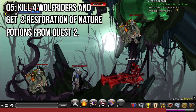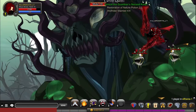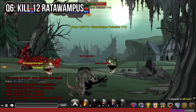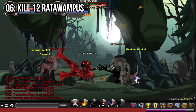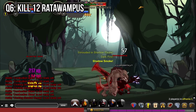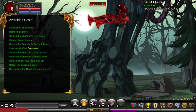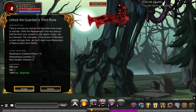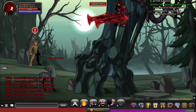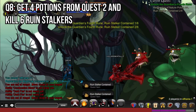In quest 5 you'll need to kill 4 Wolf Riders and have 2 rewards from quest 2. For quest 6 you'll need to kill 12 Radawampus. For quest 7 you'll need to kill 2 Radawampus, 3 Ruin Dwellers and get 3 rewards from quest 2. For quest 8 you'll need to have 4 rewards from quest 2 and kill 6 Ruin Stalkers.